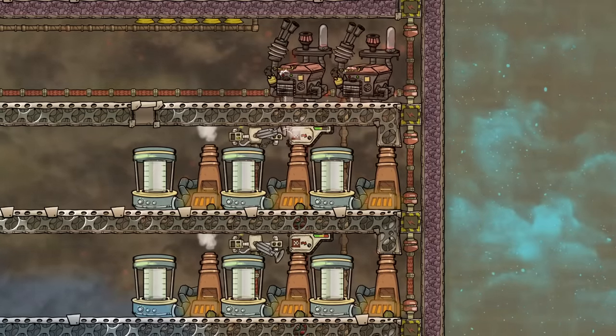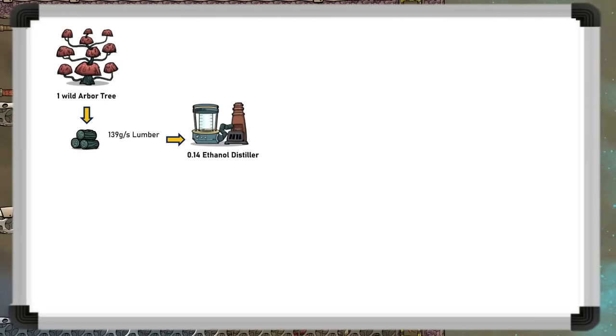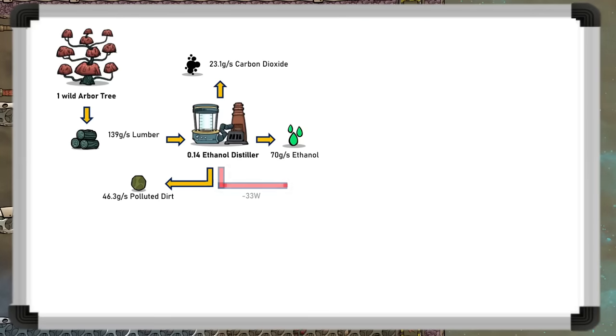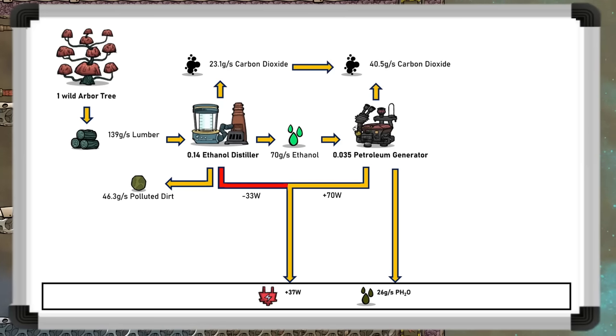The second use for lumber is even more powerful: by feeding lumber into ethanol distillers to make ethanol, then burning the ethanol in a petroleum generator, we get even more resources. You'll need around seven wild trees per ethanol distiller, so each tree makes about 70 grams per second of ethanol. This also produces 46 grams per second (28 kilograms per cycle) of polluted dirt and 23 grams per second of carbon dioxide, but consumes 33 watts. The petroleum generator then makes 70 watts of power — net positive by 37 watts — plus 26 grams per second of polluted water and 17 grams per second of carbon dioxide. The polluted water can be sieved or boiled into normal water, then used in an electrolyzer to make 25 grams per second of oxygen, or enough for a quarter of a dupe.